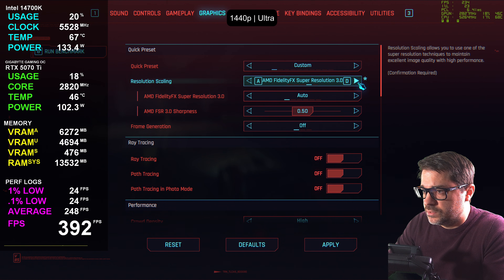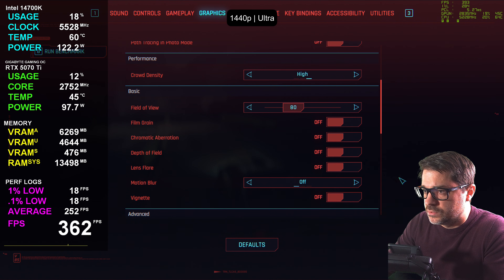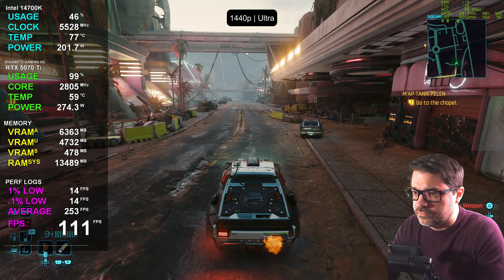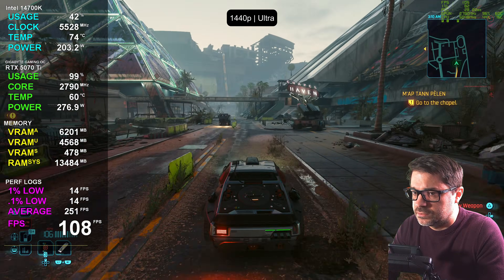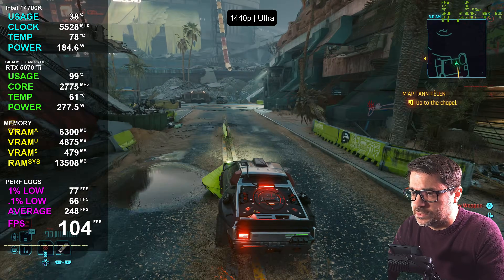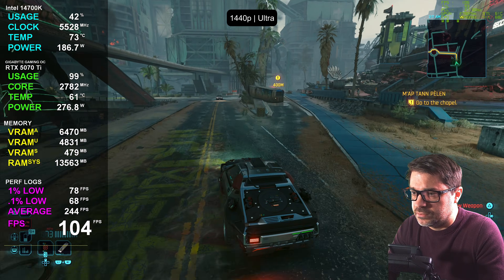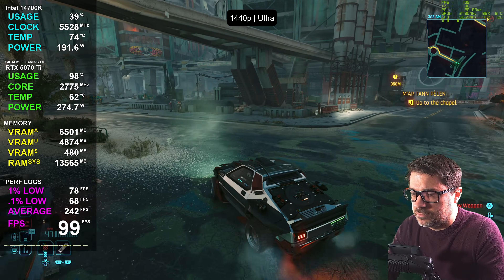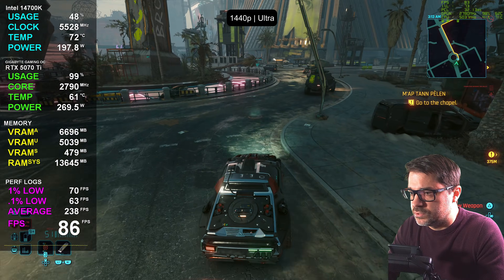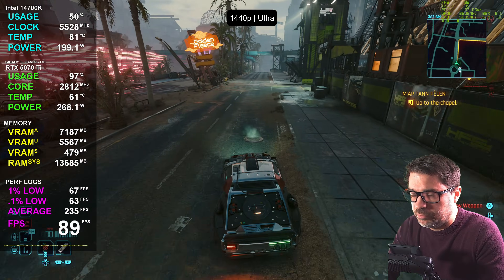Let's go up to ultra — this is the highest setting without ray tracing enabled. We've got 114, 111, 106 FPS. Over 100 FPS on ultra without ray tracing is pretty impressive. PCL is at 24 milliseconds — very responsive. Anything under 50 ms is great; anything under 80 ms is good on a controller. Just keep those numbers in mind depending on your keyboard or controller preference.